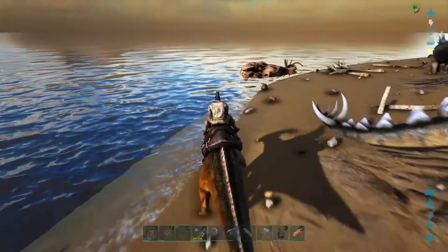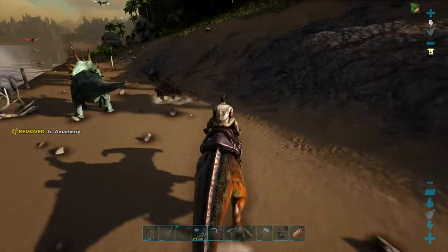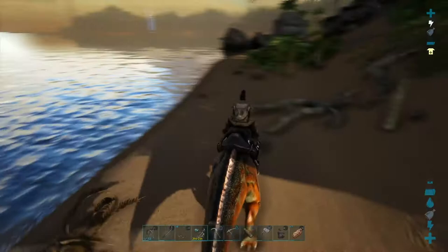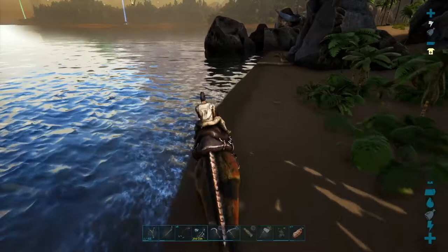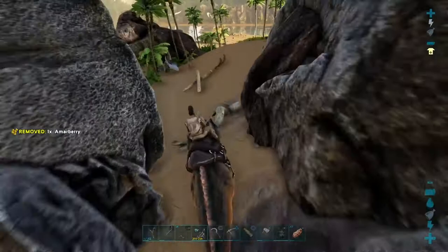The other thing you want these guys for is their weight carrying. When you're early game chopping trees down, trying to build a thatch or wood base, you find yourself overweight quite a lot — get one of these guys and put your resources into them. They're absolutely brilliant for carrying weight. Also, as you can see on sprint, the stamina goes down really slowly and shoots right back up when you stop.